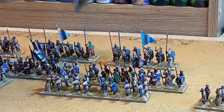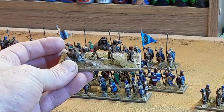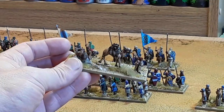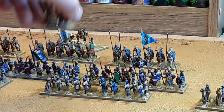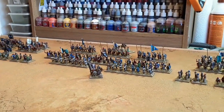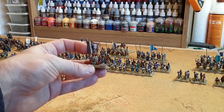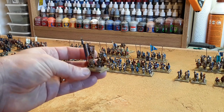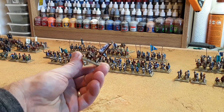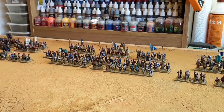Behind, I've also got the baggage train — a couple of camels with their baggage. I can't remember exactly where I got those from but I'll try to recall. Then I've got the command stand for this central division. I just found the flags online — I Googled 'Muslim flags for the Crusades' and loads of images came up. I printed off a sheet — no idea where they're from, but whoever made them, thanks very much. That's the command stand for that block.